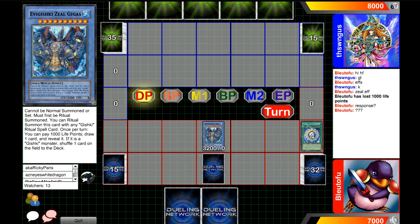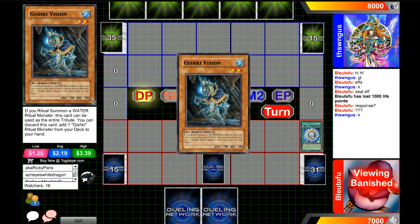So he says response to effect, and this effect is you can pay a thousand life points and draw one card. If it is a Gishki card, shuffle one card on the field into the deck.